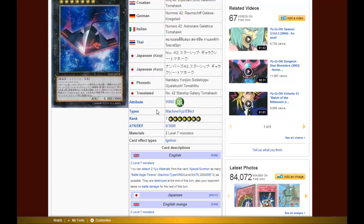Then you Special Summon as many Battle Eagle tokens as possible. If you have no other monsters on your side of the field other than Galaxy Tomahawk, you're summoning 4 tokens. The issue is that while 4 monsters with 2000 attack sounds great, the opponent doesn't take any battle damage for the rest of the turn. It doesn't say you can't attack, so if the opponent still has monsters you can destroy them by battle — but you can't deal battle damage. And at the end of the turn, the tokens are destroyed.